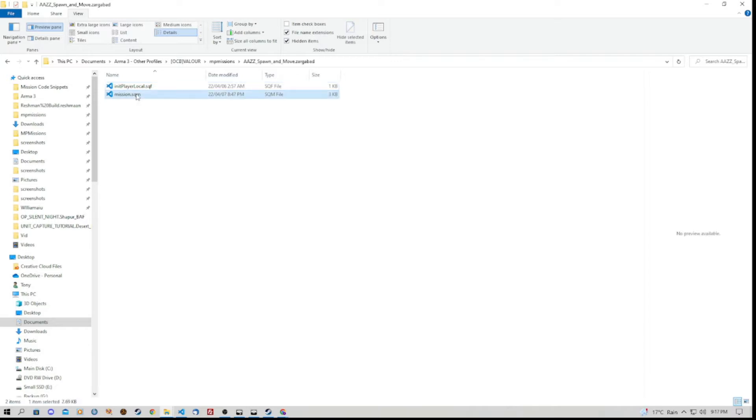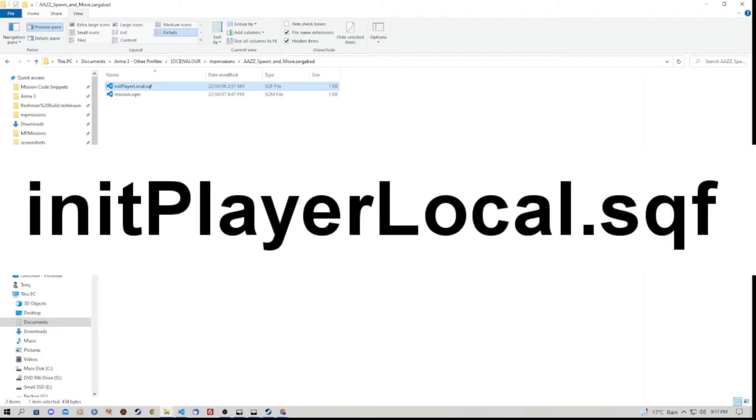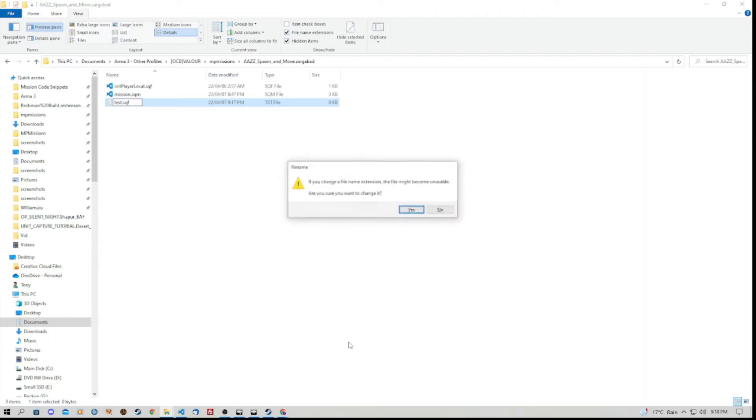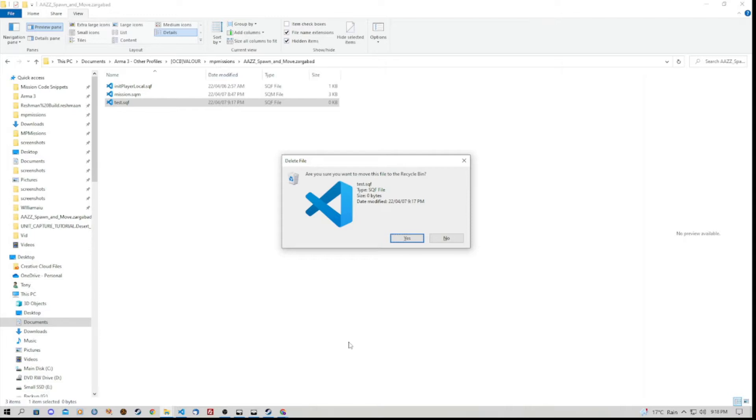Open up that folder and we have the mission.sqm file, which you don't need to touch. I've created another file in here and called it initPlayerLocal.sqf. To create an sqf file, if you're on Windows 10 go to View and ensure that File Name Extensions is checked so you can see file extension names. Right-click, go to New, Text Document. Change the .txt extension to .sqf — you'll get a warning, just say Yes. That creates an sqf file which ArmA 3 will read.